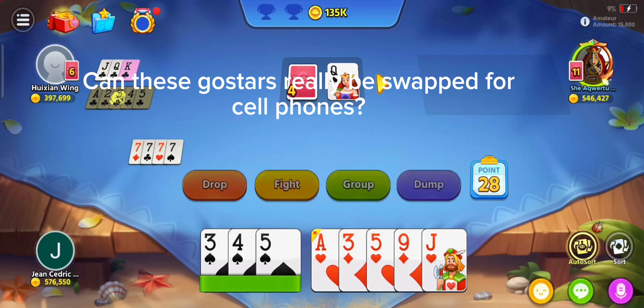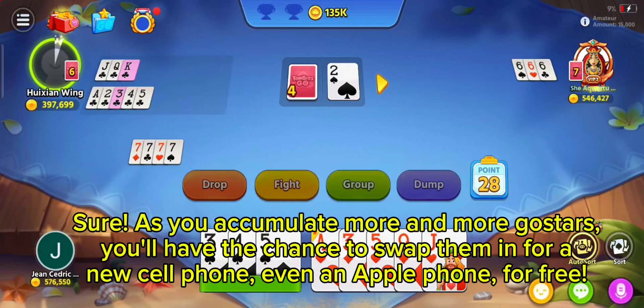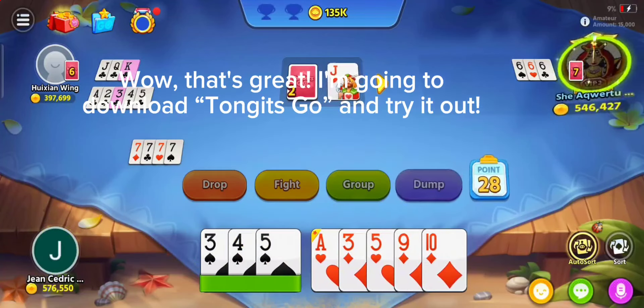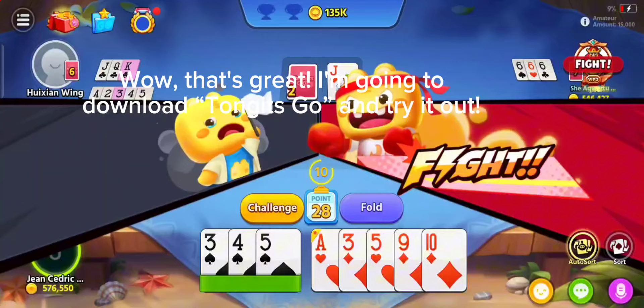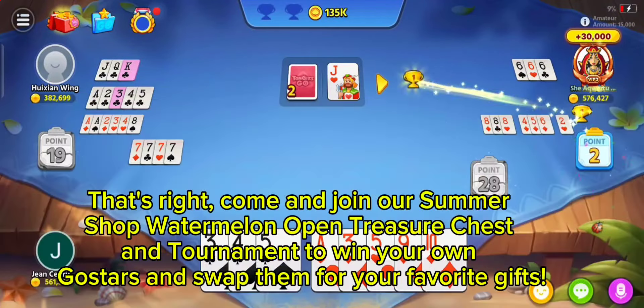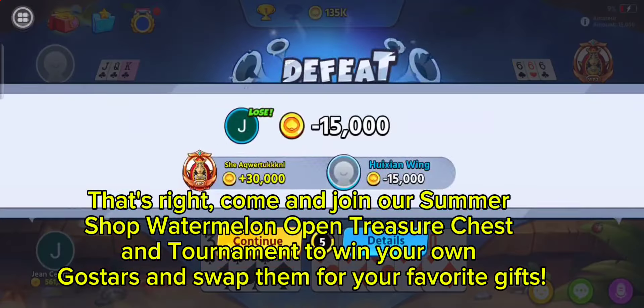Can these GoStars really be swapped for cell phones? Sure. As you accumulate more and more GoStars, you'll have the chance to swap them in for a new cell phone, even an Apple phone, for free. Wow, that's great. I'm going to download Tongits Go and try it out. That's right. Come and join our Summer Shop Watermelon Open Treasure Chest and tournament to win your own GoStars and swap them for your favorite gifts.